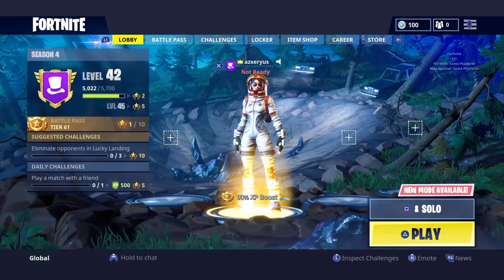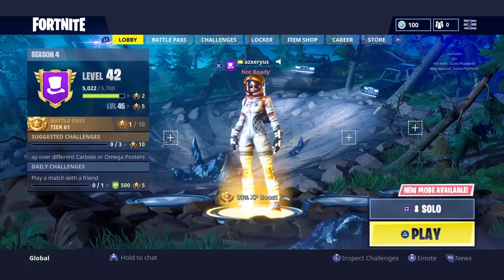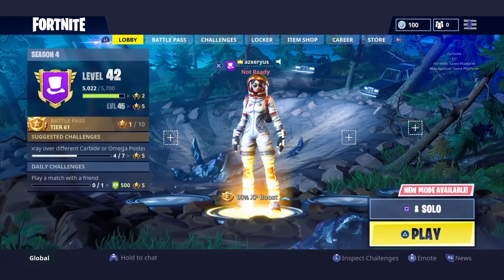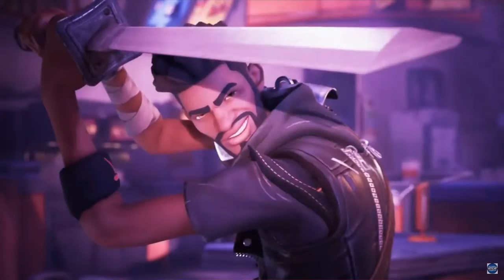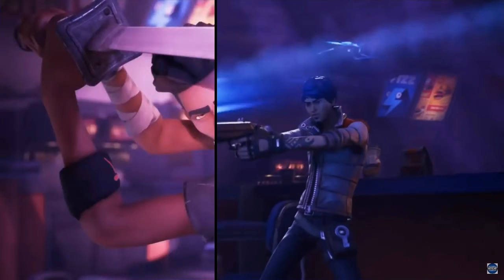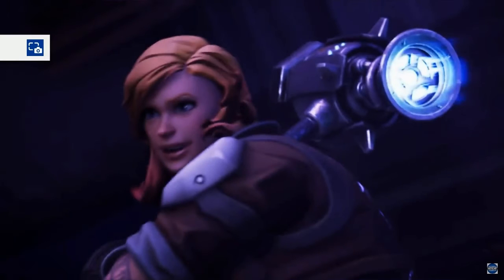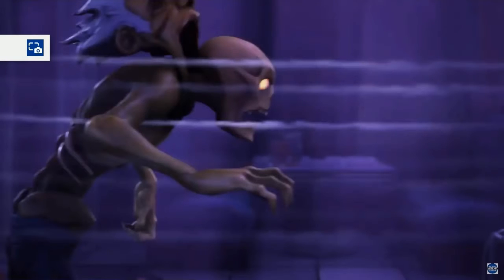Now let's get into Fortnite Save the World. So here in Fortnite Save the World, you have to save the world by going through this walkthrough game, which will end up with you saving the world and defeating the storm monsters. And yeah, that's basically it in a nutshell.